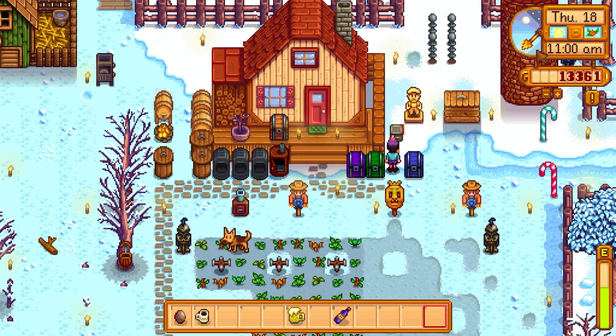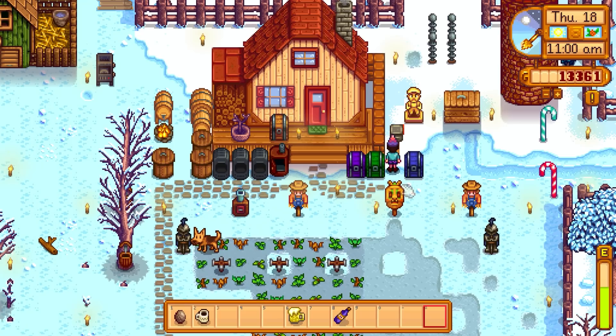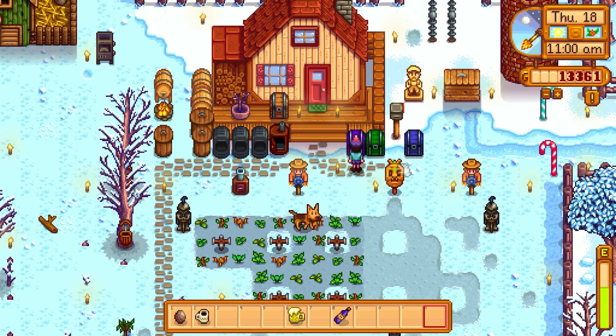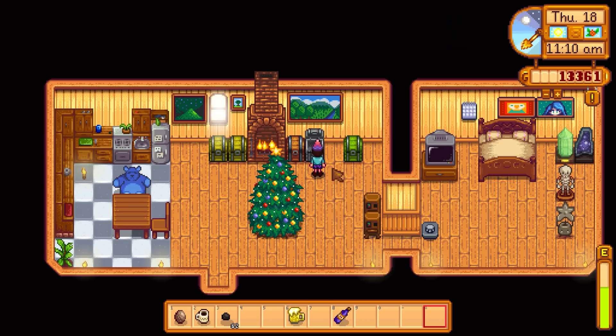We already figured out it was Harvey last episode. You guys commented that I could use coffee or pickles as gifts for him, but I think we just sold any pickles we had. You guys also said I should make more preserves jars. We have 62 coal and 141 wood, plus stone in the chest - we could definitely get more kegs or preserves jars going.